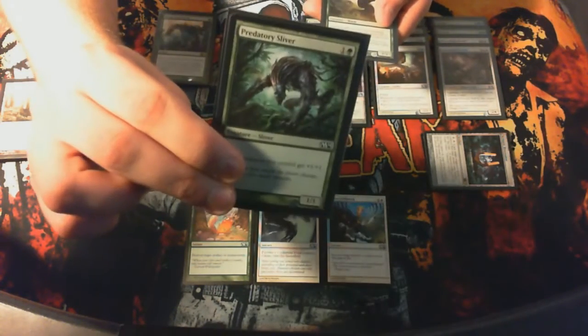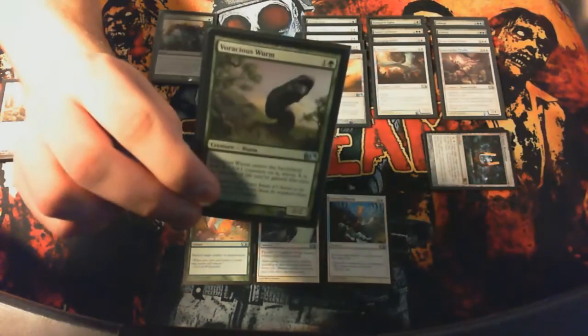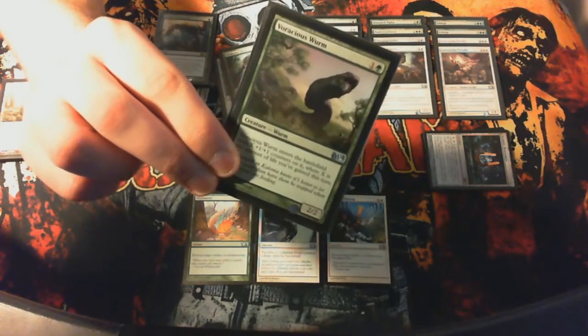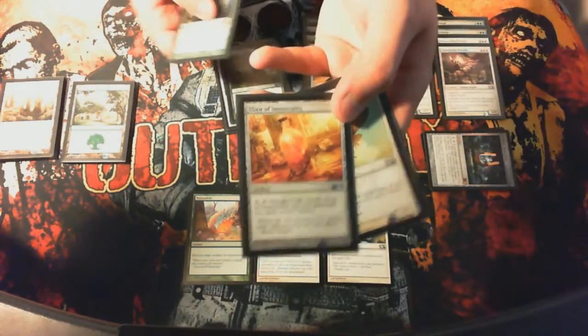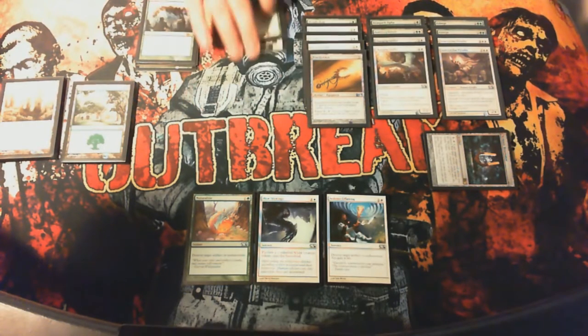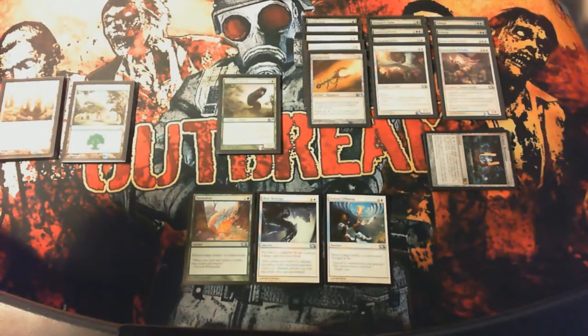Predatory Sliver won me a couple games, even though I don't run a lot of slivers. And the Voracious Worm, which has a lot of cool combat tricks — it enters the battlefield with X +1/+1 counters, where X is the amount of life you've gained this turn. So you can combine that with Elixir of Immortality to gain 5 life, and for 4 mana you're getting a 7/7. Pretty fun.